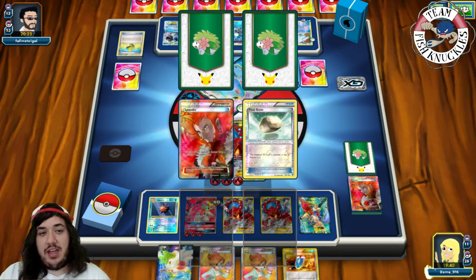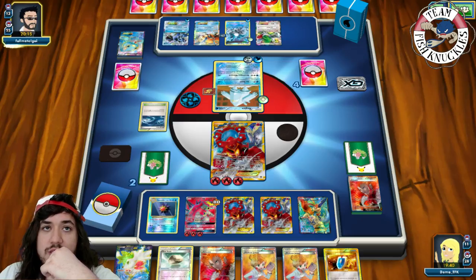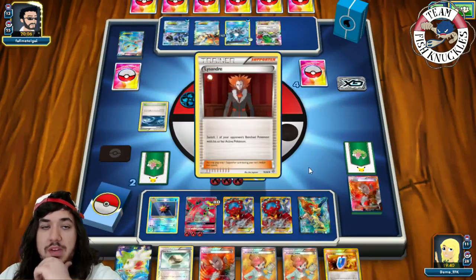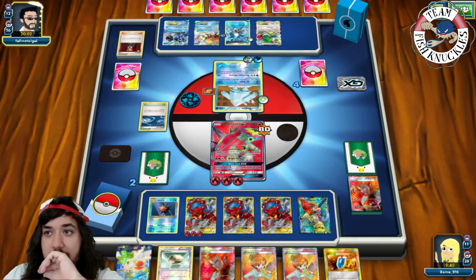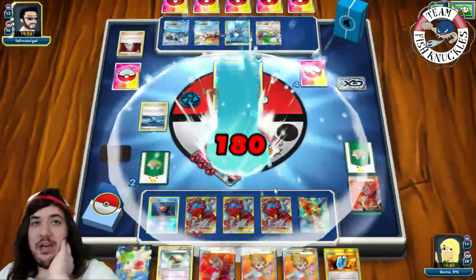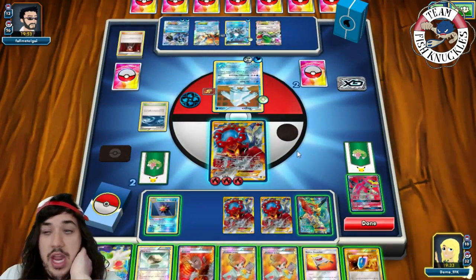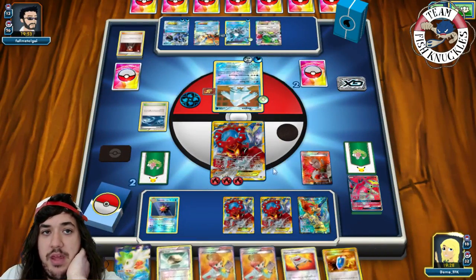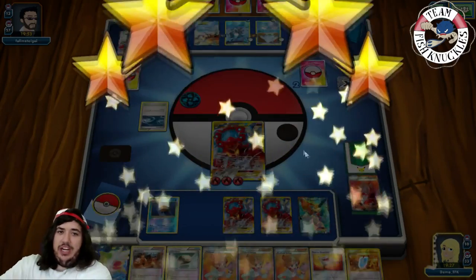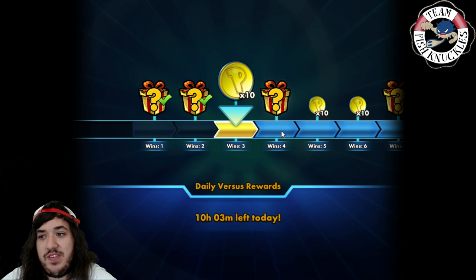We pull a Float Stone and a second Lysandre from prizes. We already played Tapu Lele but Rescue Stretcher can get it back. Our opponent will likely take a knockout this turn but all we need is to knock out a Shaman with Bright Flame for 160. He uses Lysandre on our Turtonator with Resistance Blizzard for a knockout going down to 2. We VS Seeker for an N and send up a Volcanion. We Lysandre up a Shaman and Volcanion Heat for the knockout — taking the game.